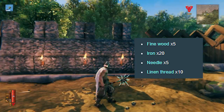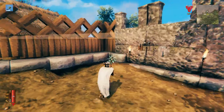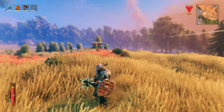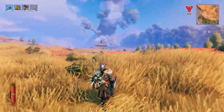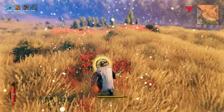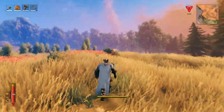To craft it, you will need 5 Fine Wood, 20 Iron, 10 Linen Thread, and 5 Needles, which you get from killing the Deathsquitos in the Plains Biome. Just be very careful when you face them, because they do 90 pierce damage. A good strategy is to wait and parry them with a shield, and then hit them with a fast attacking weapon, because their HP is really low, or when they are going in for the hit, shoot them with a bow.